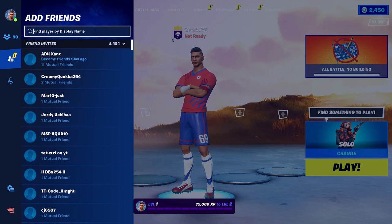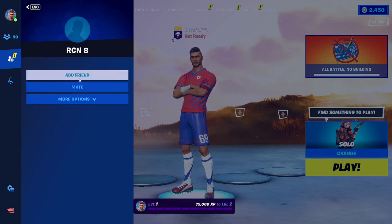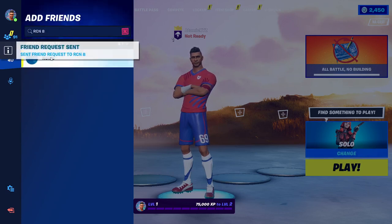Head over to the friends menu and friend the bot by typing in their name just like that. When you click on add friend it will send a friend request, and it will automatically accept your friend request back.